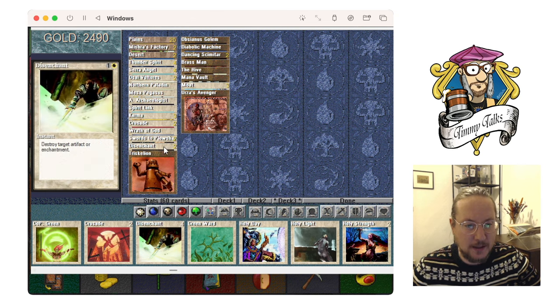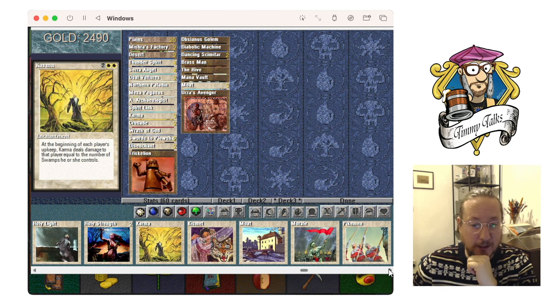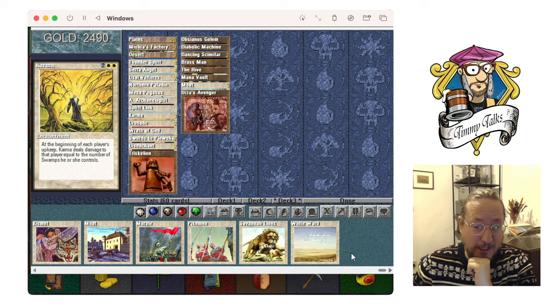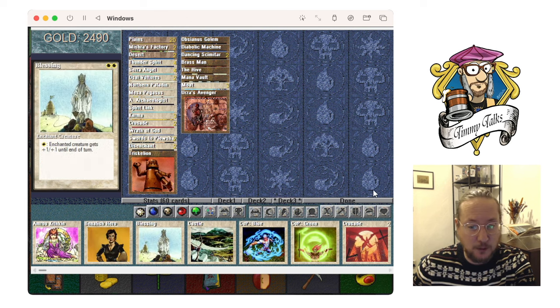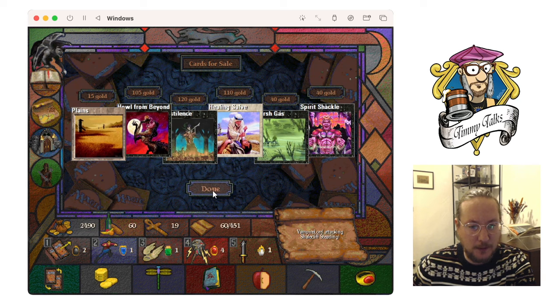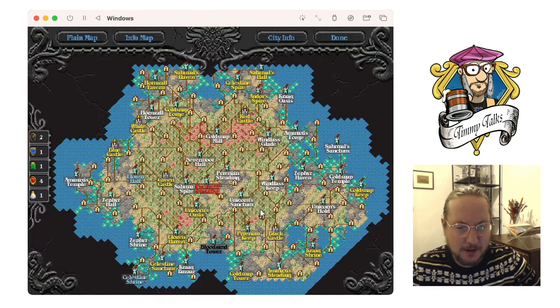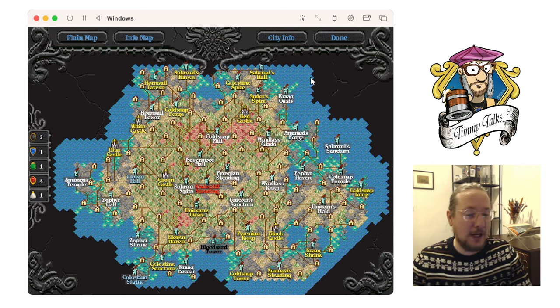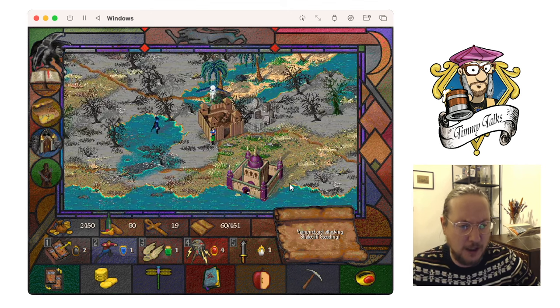I don't have Disenchants — actually I cut two main. I've got a lot of Kismets because I'm going into the black castle. I don't have any Black Wards. I do have a Blessing though. I could buy some cards — you know what, I'm just gonna give it a try with this deck. A Vampire Lord is attacking the steading, but it doesn't matter because I'm gonna kick the Black Wizard's ass.